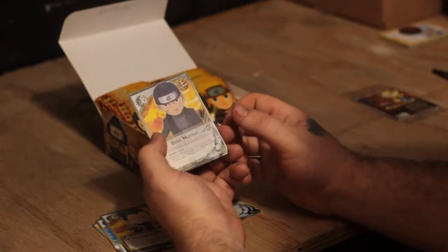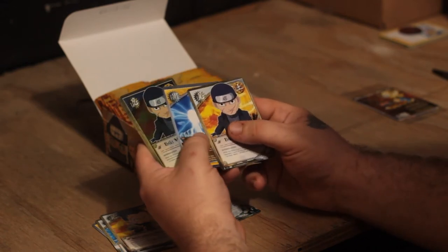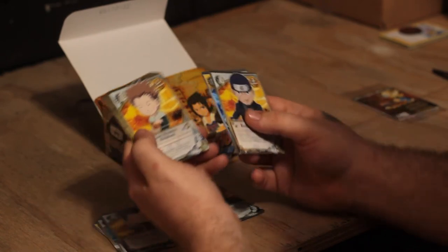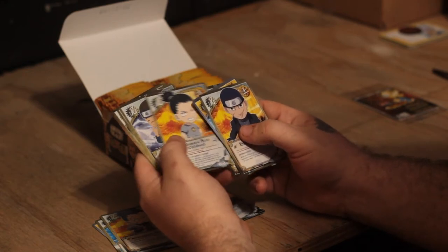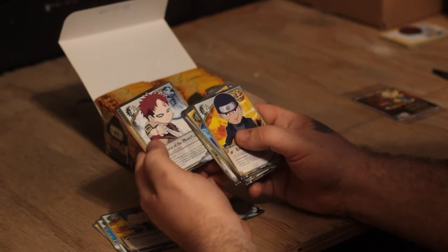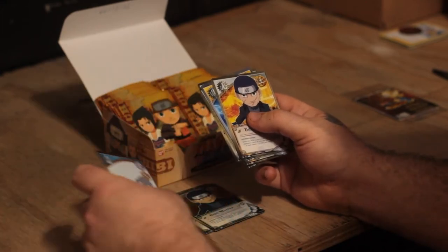Next pack: Ibiki, Lightning Blade Single Slash, and Ibiki again but as the foil. Getting a lot of good foils. Choji childhood, Iruka, Shikamaru childhood, Iruka again, Naruto, Gaara, and Fierce Rivals for the rare.